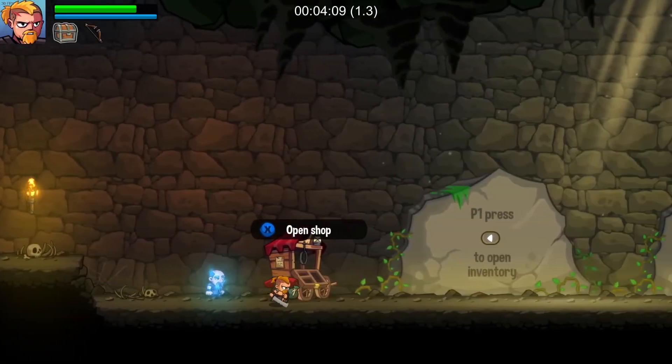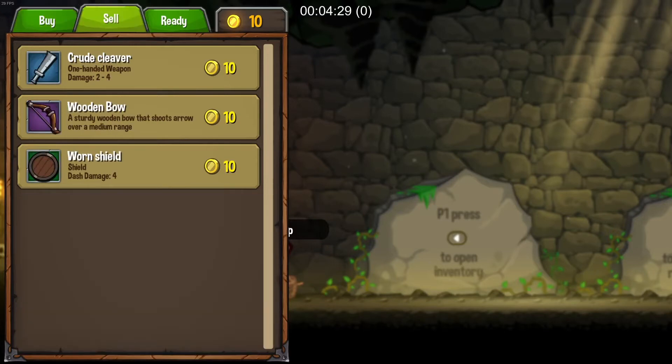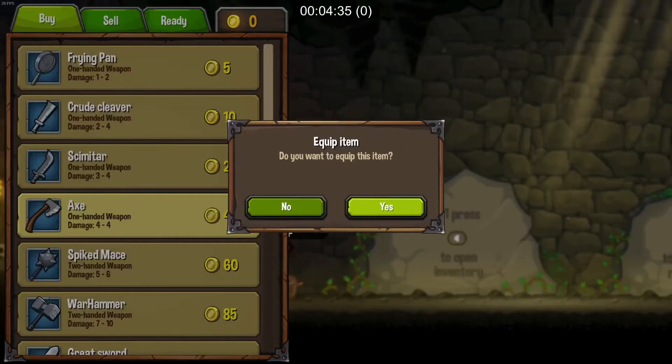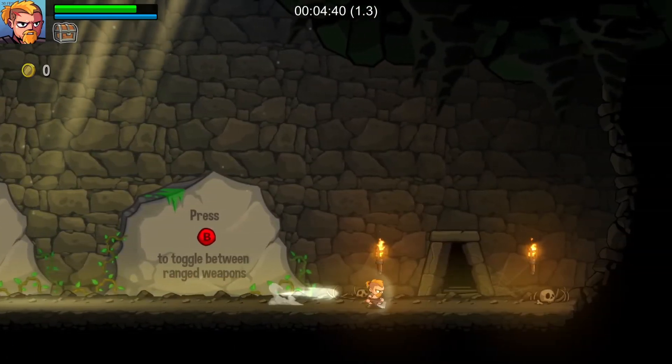Here is the shop, and these are inputs you want to try to memorize so it will be much easier. You don't need to use your mouse — you can just press arrows or use your controller only. You can get quite fast with it. Sell everything, and now you have 40 coins so you can buy the axe. This will make the boss fight much easier in the speedrun.